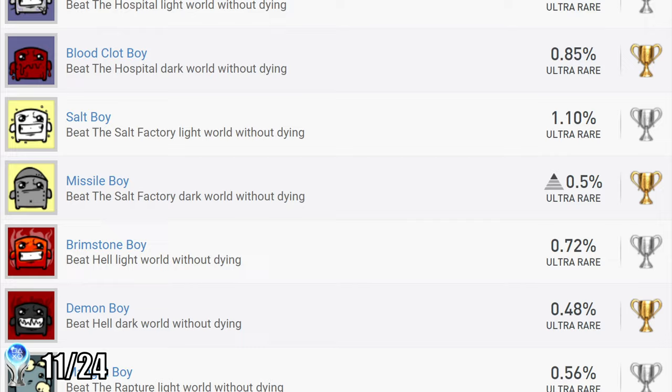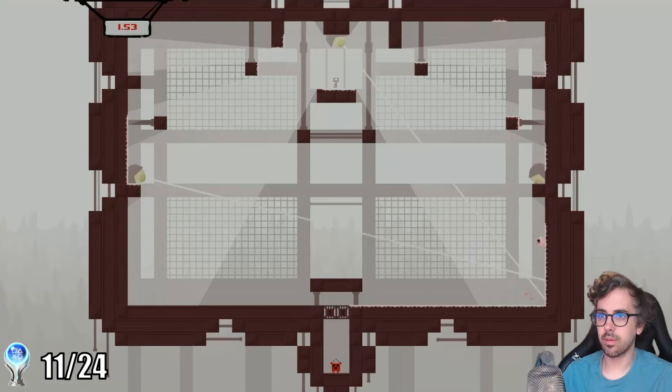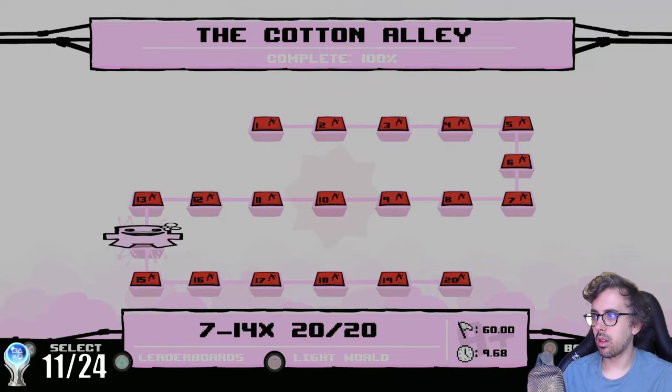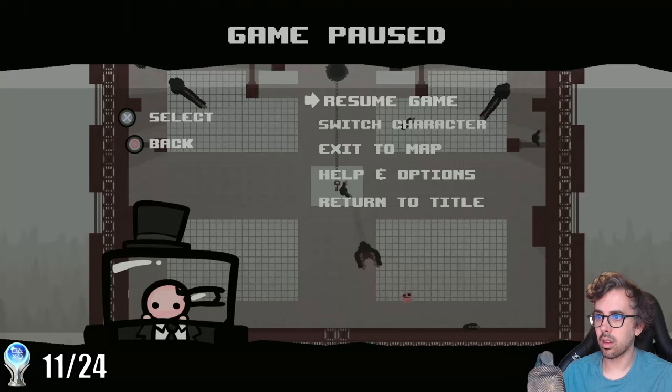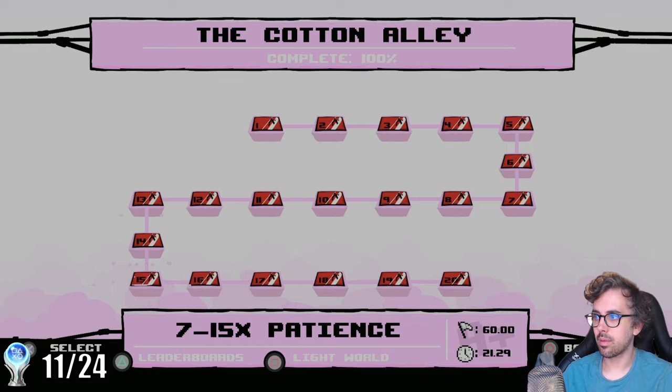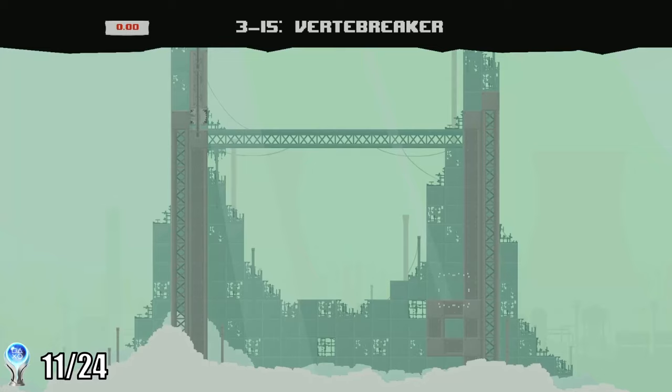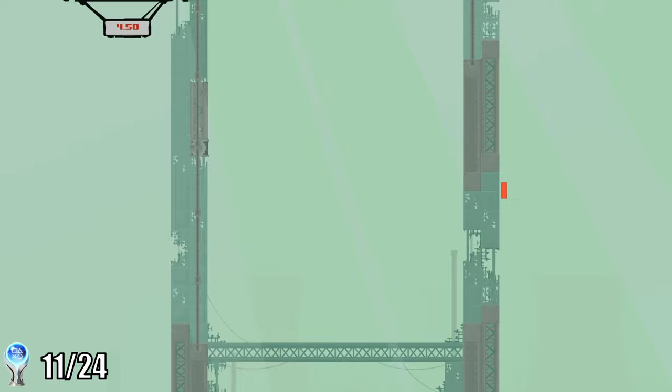These trophies are achieved by completing zero-death runs of each world. A zero-death run is when you complete all 20 levels in the world without dying once. There are a few caveats: you can complete the levels in any order, so most people choose to start with the levels they have the most trouble with and work their way to the easier ones. If you're fast enough, you can also quit out of levels seconds before dying to save your run — you'll have to go back and beat that level eventually, but you at least preserve your run. Finally, you can use any character for any level, except for the very last world in the game.